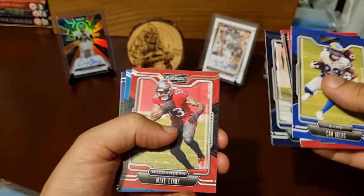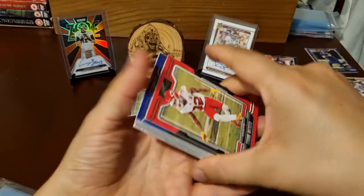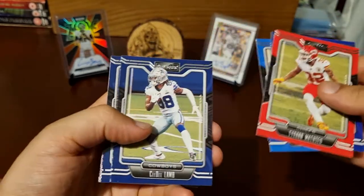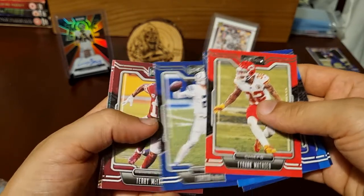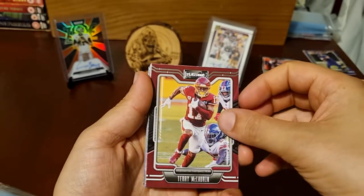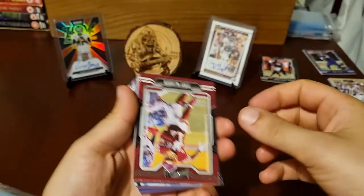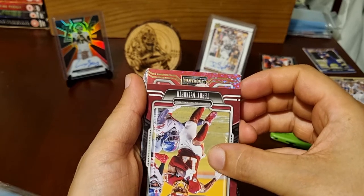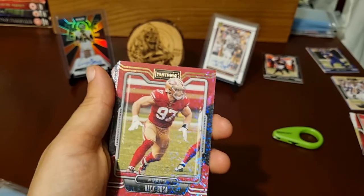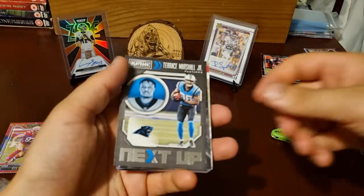Pack two — Cam Akers, Kyler Murray, Khalil Mack, Brendan Ayuk, Brendan Cooks, Mike Evans, LaViska Shenault. Then Honey Badger, JK Dobbins, Austin Ekeler, CD Lamb, Russell Wilson, Carson Wentz. And we have our second exclusive sparkle — do we have a rookie? Nope. It's Nick Bosa. Not the worst, is it? We'll sleeve that up and set it aside.